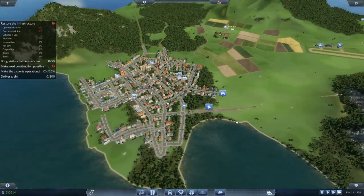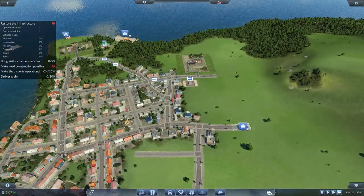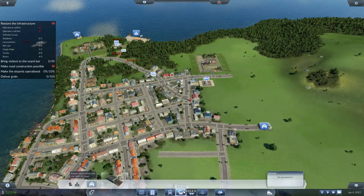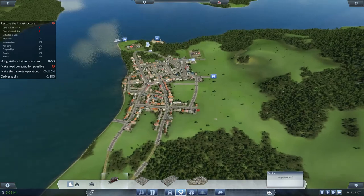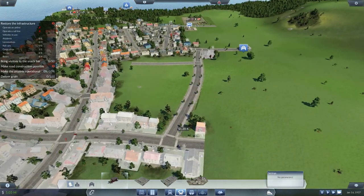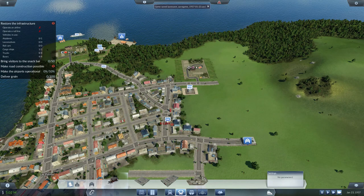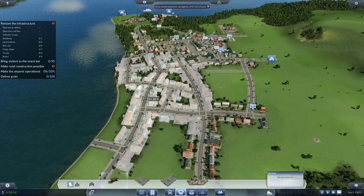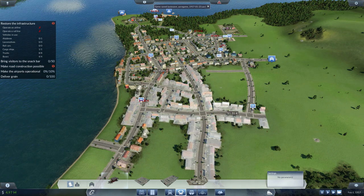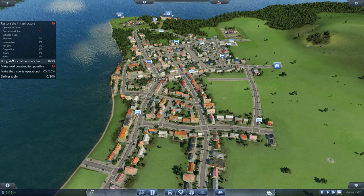Up here we already have the depot so we just need to build the bus stops. The train station we're going to build right here — whack one there and then around town: one, two, three, and right here so the bus can come up and along. For this one we can't actually build the buses yet as we've only got a maximum of four buses allowed.